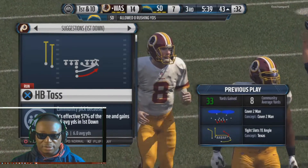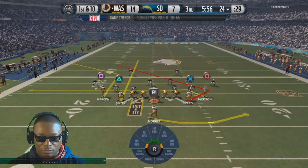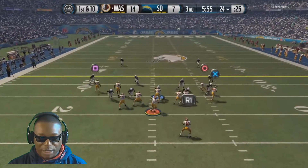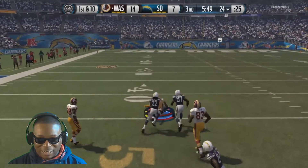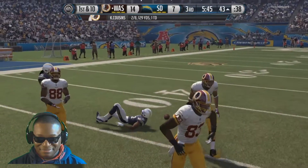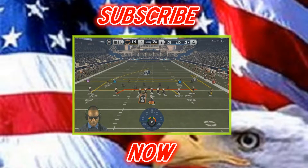Alright guys, let's look at this play one more time. There's the route combination — Smith, Reed, Jackson. We're going to read on this play. Look at Reed, man — look at Reed! Tackle down at the 43. Good job by the offense. It's the first game, second quarter, score is seven to seven.